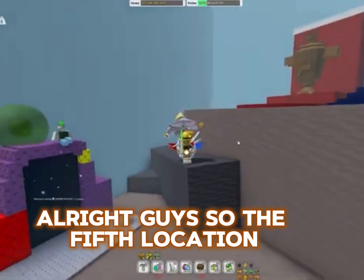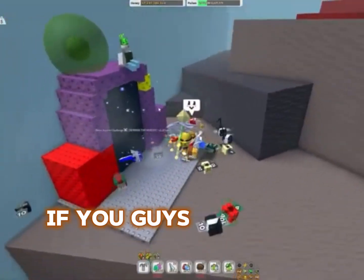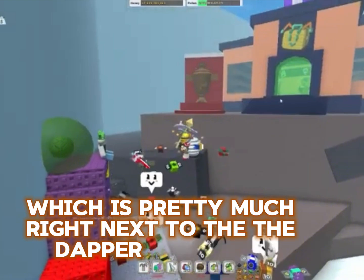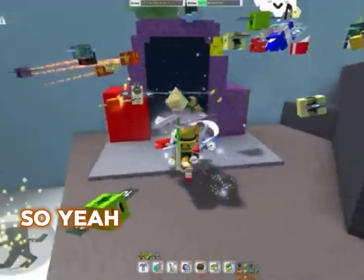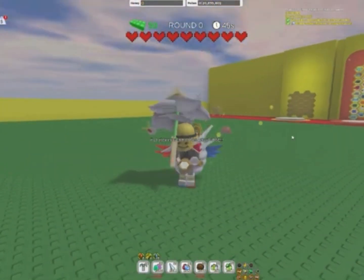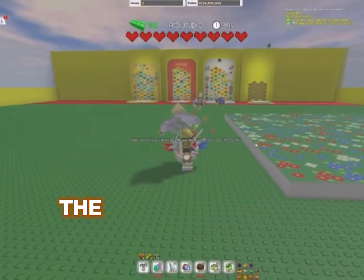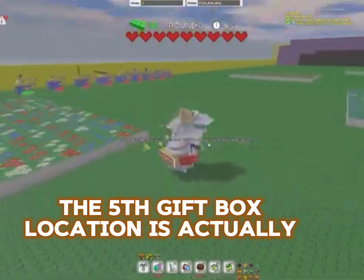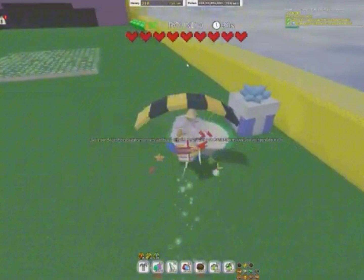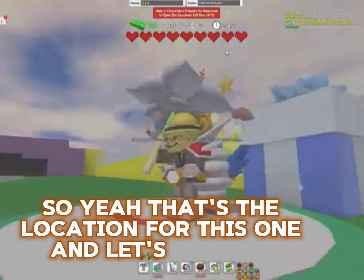The fifth location — we're gonna actually want to go into the Retro Swarm Challenge portal here. The portal moved from spawn all the way up to the 10B Zone, which is pretty much right next to the Dapper Bear Shop. Let's hop inside. Here we are inside of the Retro Swarm Challenge. The fifth gift box location is actually right over here — you can see it, it's a pretty obvious location. I actually haven't opened it yet. That's the location for this one.